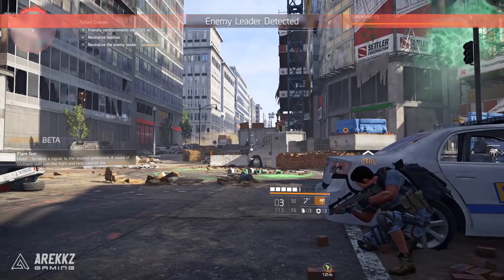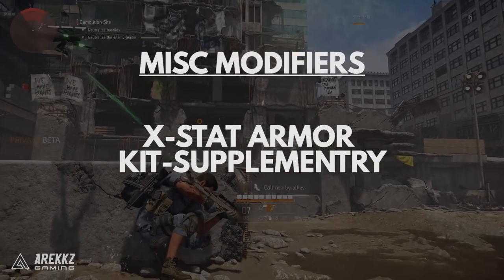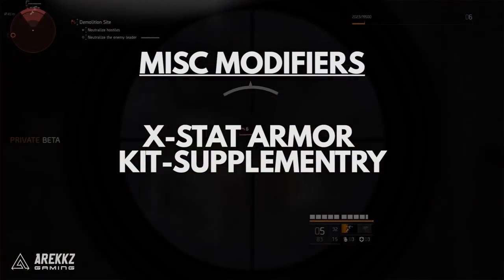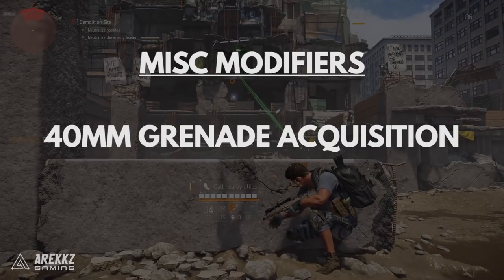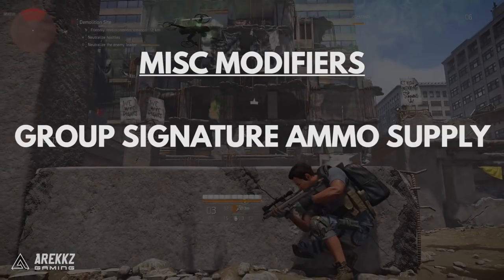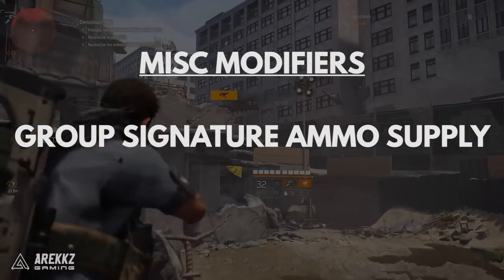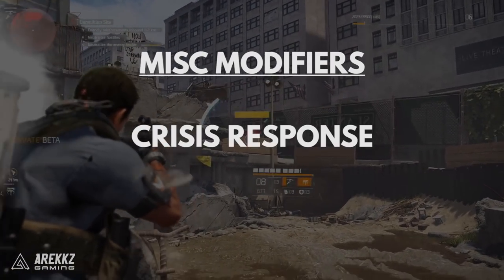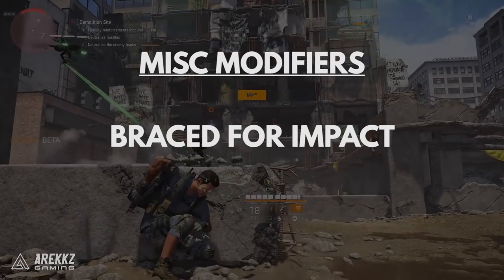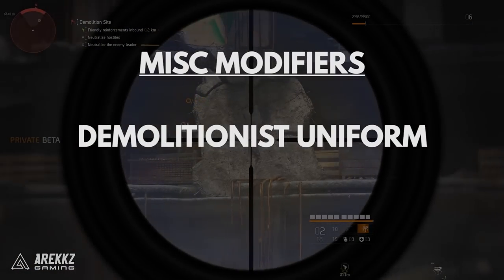The miscellaneous branch for the Demolitionist includes: X-Stat Armor Kit Supplementary — repairs 70% damage and boosts weapon handling by 100% for 15 seconds, with an additional 30% repair on completion; 40mm Grenade Acquisition — explosive kills drop signature weapon ammo except when caused by the grenade launcher; Group Signature Ammo Supply — multi-kills with explosives grant a chance to gain signature weapon ammo for all group or raid members; Crisis Response — when armor reaches zero, refills all main weapon ammo; Brace for Impact — ignore explosives once every 60 seconds; and the Demolitionist uniform.